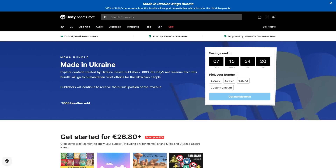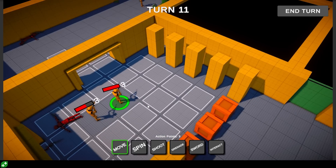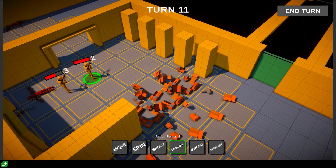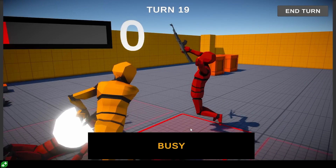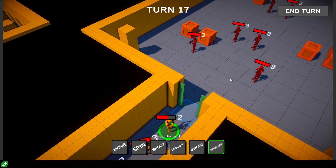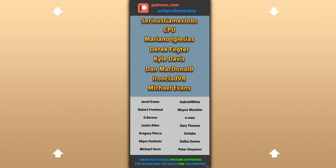As usual there are affiliate links in the description, so if you use those you get some awesome assets for your games and I get a nice commission. Stay tuned for the course launch this Friday — I'm really happy with how it turned out and I can't wait to hear what you think about it. And of course after that, stay tuned for the return of regular video tutorials on this channel. I've got tons of ideas that I can't wait to do. Thanks again for watching and I'll see you next time!